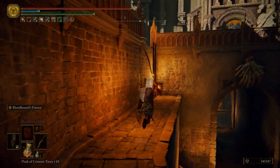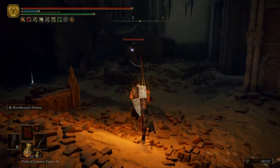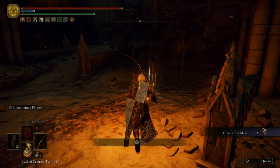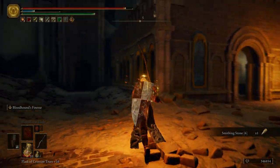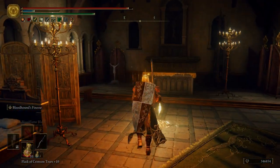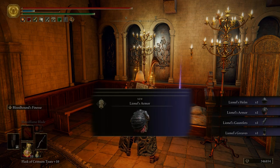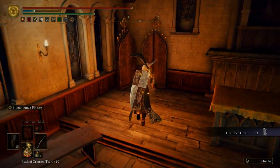Before we go down those stairs, we want to climb this ladder. Take him out pretty easily. Get the omen smirk mask and another smithing stone six. Over there is the ladder that we kicked down in the last episode. Let's go ahead and touch this grace. Get Lionel's armor and the deathbed dress, and then we'll go ahead and activate this summoning pool.